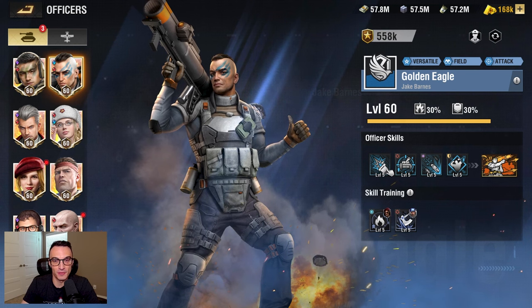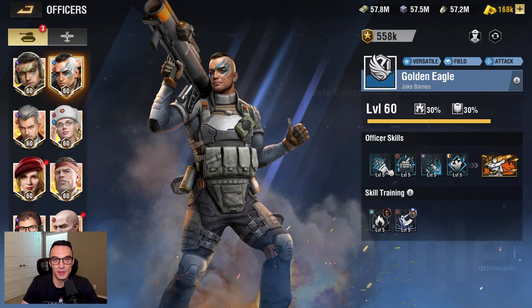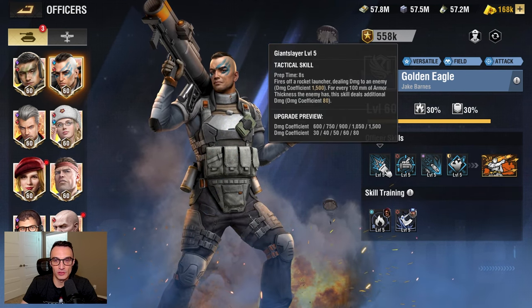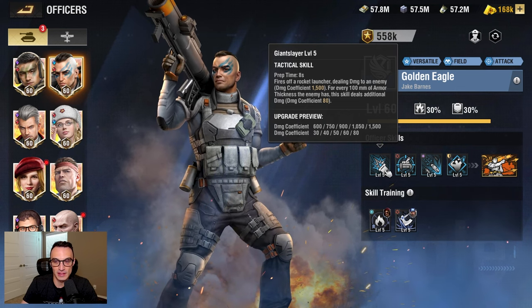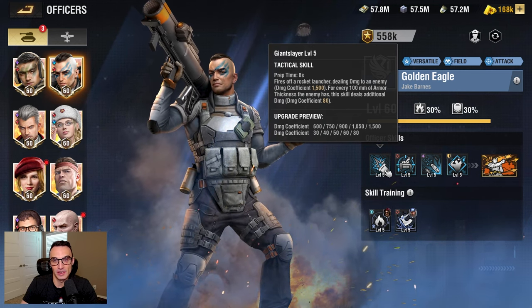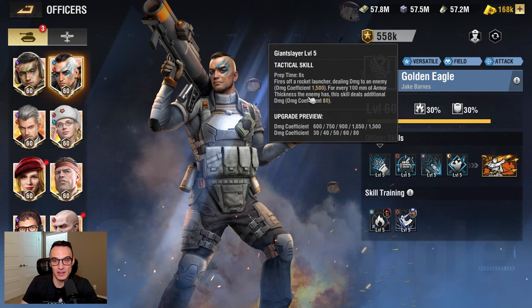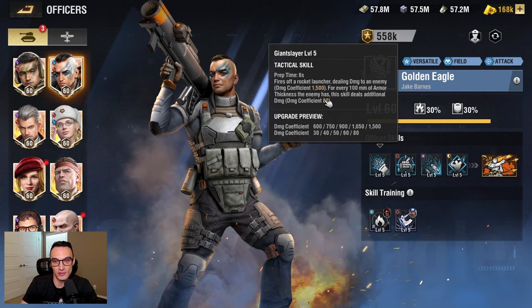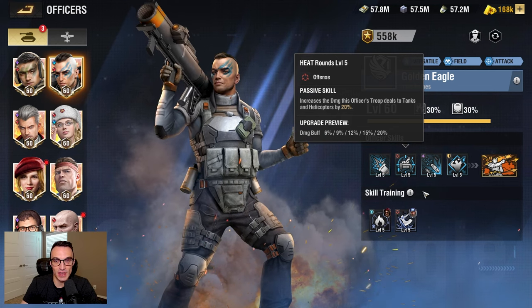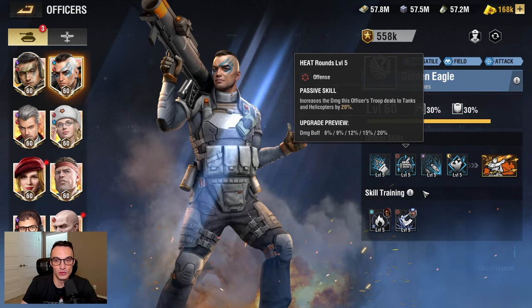Let's talk about a couple of officers that you guys can really benefit from if you have them on your anti-tank gun. There are a bunch of different combos you can use, but these are going to be a couple of really high-end officers. Golden Eagle, for starters, is going to be an all-around monster officer, but specifically on the anti-tank gun he is very valuable. He does a baseline damage coefficient of 1,500, and for every 100 millimeters of armor thickness an enemy has, the skill deals additional damage coefficient of 80 - so you're just stacking on damage coefficient when talking about armor on tanks. His second skill increases the damage this officer's troop deals to tanks and helicopters, adding to the potency of the anti-tank gun against tank units.